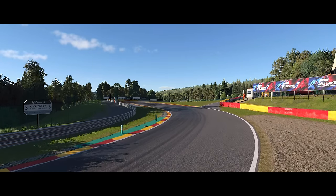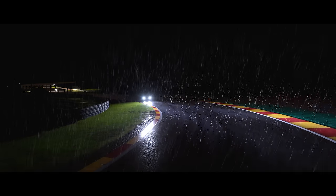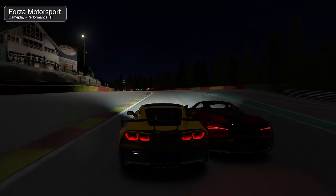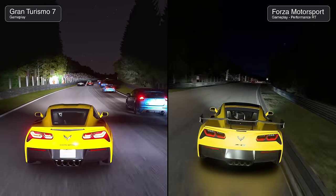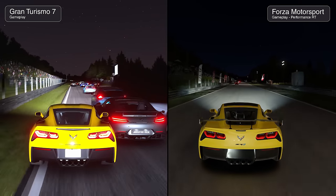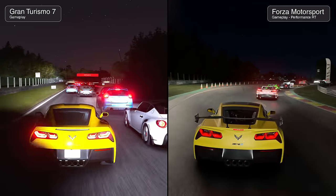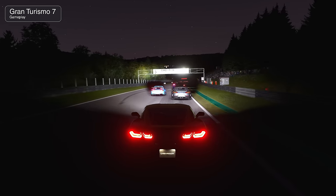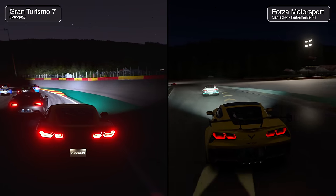Before moving to the next track, let's take one more lap at nightfall. As the sun sets, we get a completely different look at Spa. Every car projects beautiful dynamic lighting that varies based on make and model — cars with brilliant LED headlights feature much brighter, cooler lights versus older cars with softer, warmer incandescent bulbs. Tail lights slice through the darkness with dancing shadows. Both games tackle nighttime slightly differently but both look rather striking.